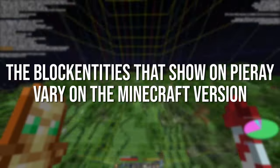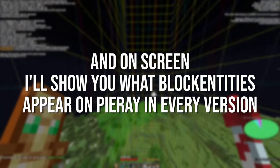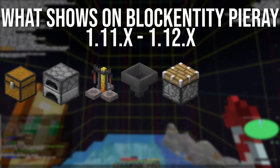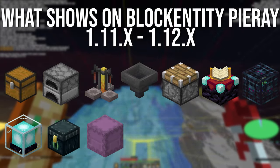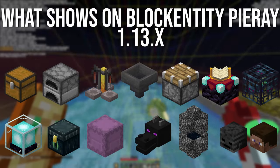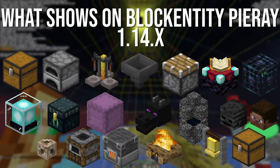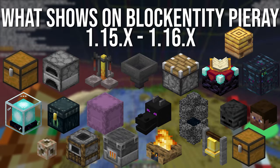The entities that display on Pyrate vary based on Minecraft version. For Minecraft Java 1.11 and 1.12, the block entities are: chest, furnace, brewing stand, hopper, piston (only when extended), enchanting table, mob spawner, beacon, ender chest, shulker box, dragon head, end gateway, wither skull, and player head. In Minecraft Java 1.13, conduits and trap chest are added. In 1.14, smoker, blast furnace, campfire, and bell are added. In 1.15, beehive is added. There's no change in 1.16.